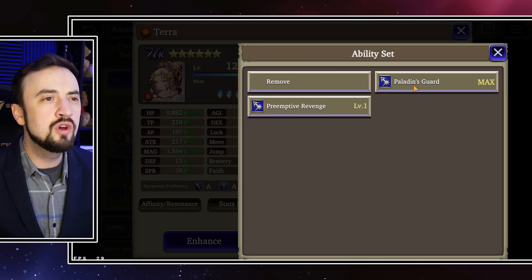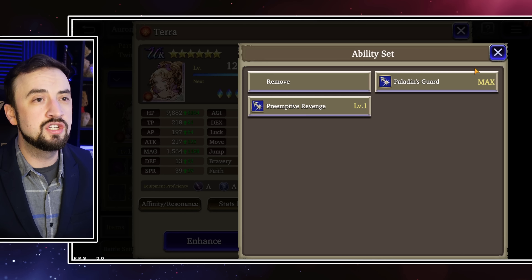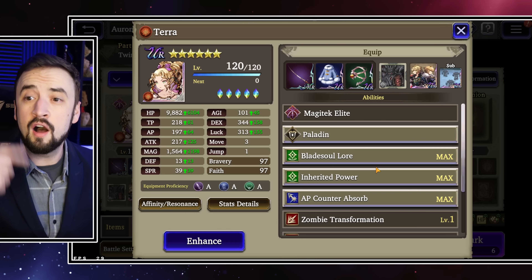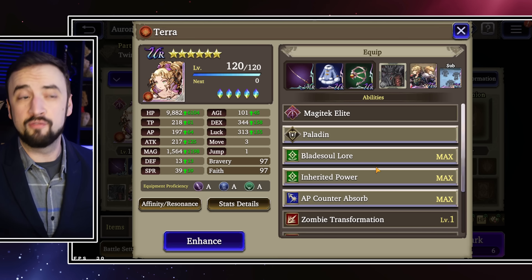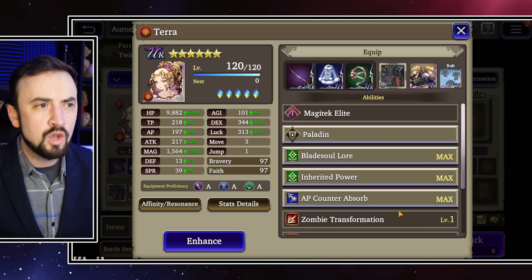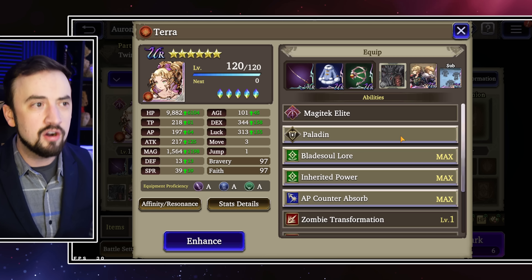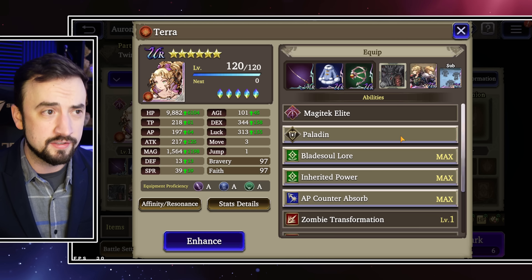AP Counter — I really like this one a lot. Draining an enemy unit's AP will just neuter them, they just suck after you do this to them. Alternatively, you could go with Paladin's Guard in a pure anti-physical situation, or Preemptive Revenge if you want your auto-attack to hit them before they hit you. I don't like that one a lot.